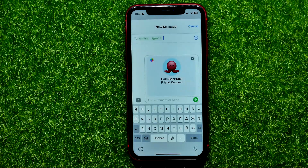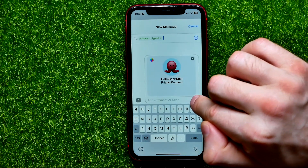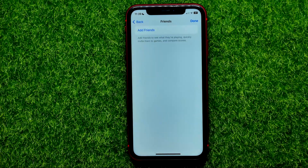You can select multiple contacts at the same time, and then just hit right here at the send button to send that friend request to those contacts.